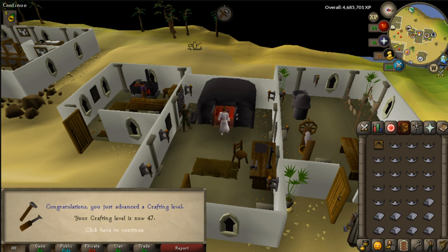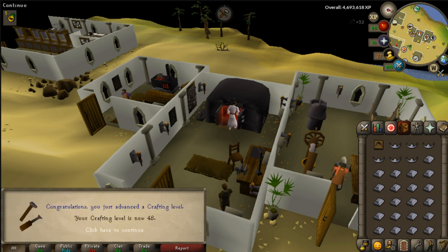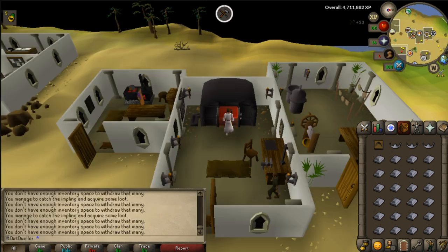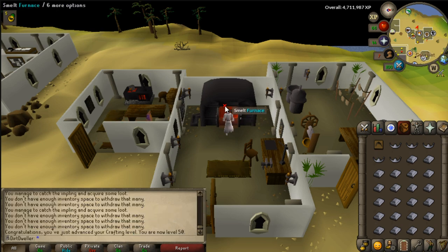Hitting level 50 is a big milestone so I can make those strength amulets. The next crafting milestone I need is to get a dragonstone so I can make a ring of wealth. From what I've heard, the scarab mages drop a lot of things on the rare drop table, so that would be very helpful — maybe I can pull a dragon spear or some rune items.